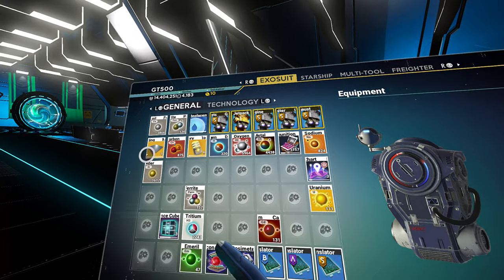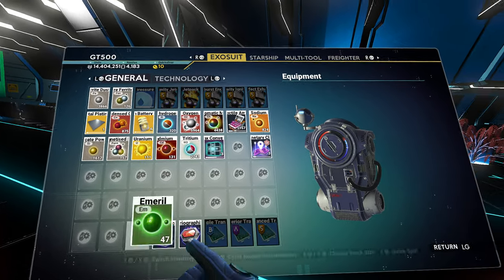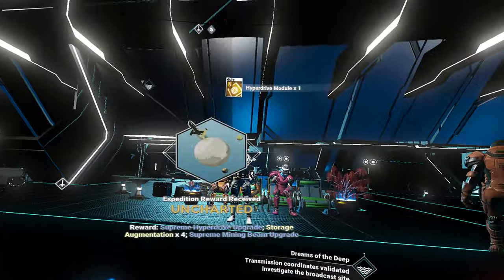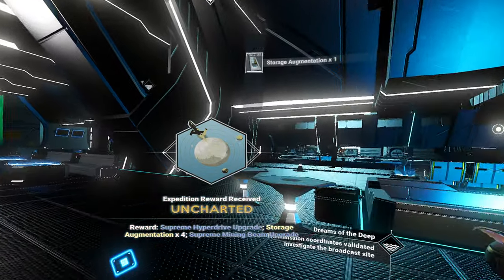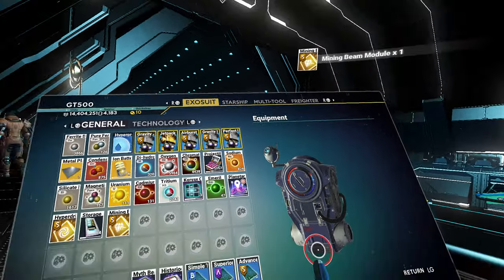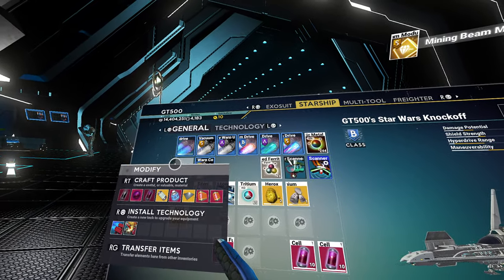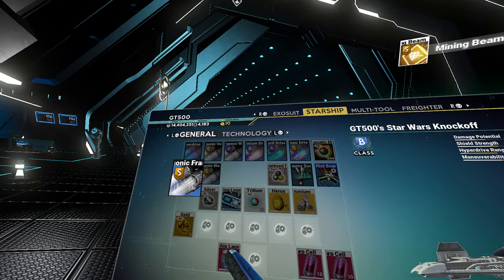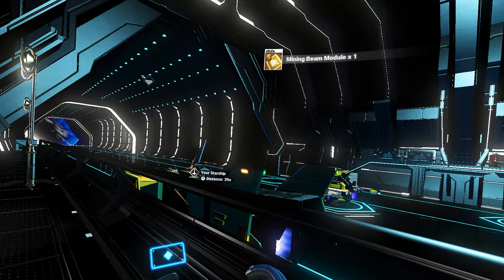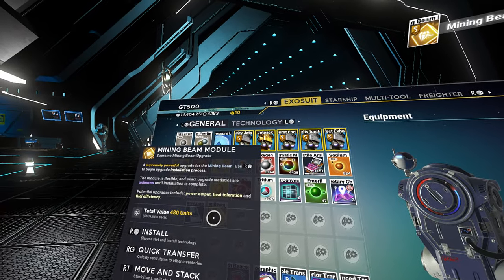Just stick those up there. Hopefully I have enough inventory spaces for everything I'm going to be given. Here's my final S-class hyperdrive module. I guess I don't need to actually go over there. Nice — my naming module. Starship. This can go. 165 light years is about to be replaced by 201 light years. It's not quite as good as I was expecting, but that's okay. Wait a minute — I need to look at this. My naming module.